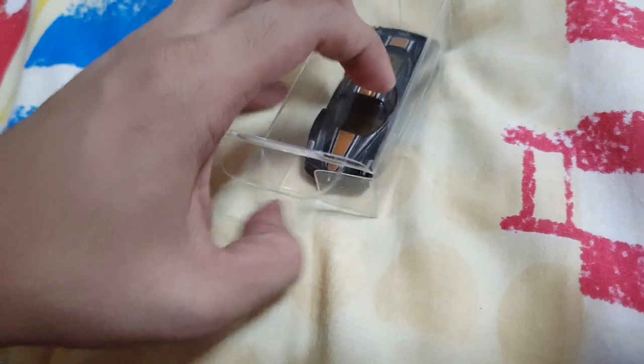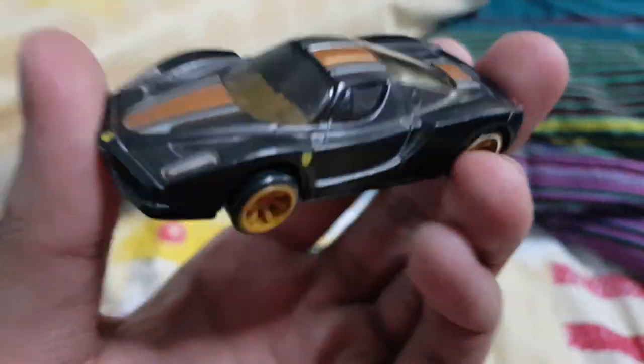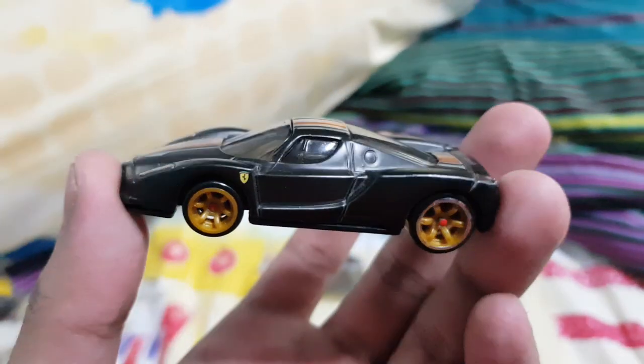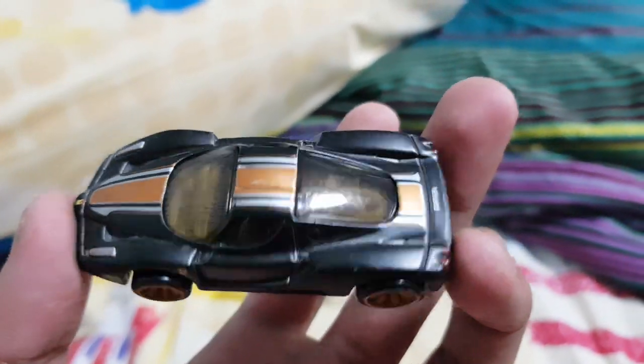The cool thing is that in the Ferrari Racer there's a gold chrome version which I have, and there's a black version right here, which honestly I like more than the gold chrome version. Maybe because the gold chrome one I have is all beaten up — this one looks hella cool with this matte black or flat black paint.